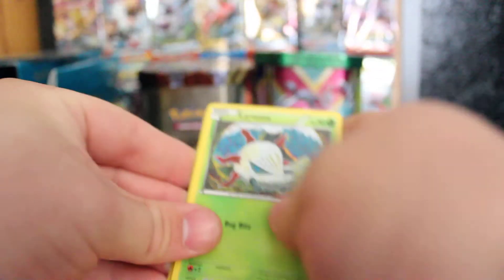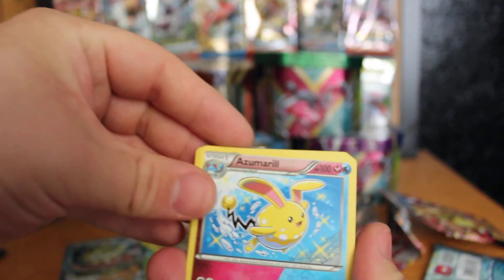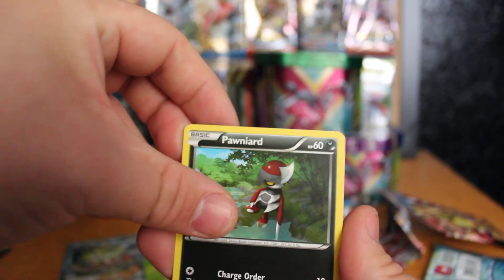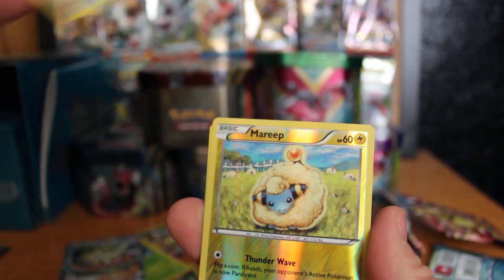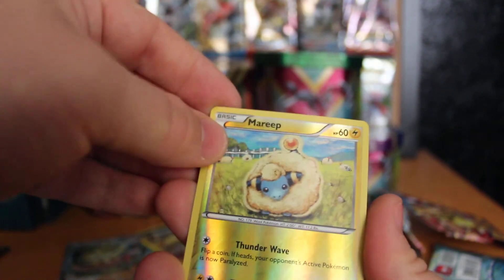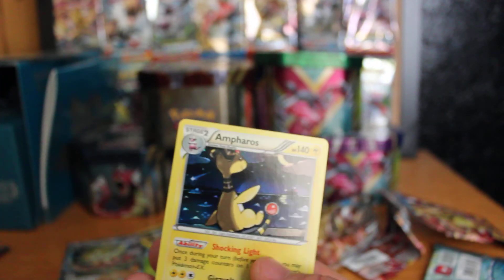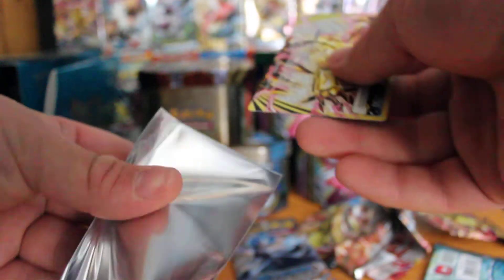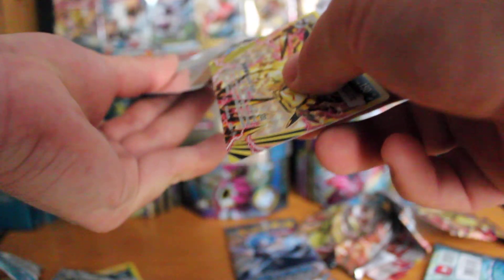There we go — and the final pack. Azumarill, Persian, Flaaffy, Leavanny, Drifloon, Poliwrath, Seedot, Clink, Mareep, Reverse Holo, and an Ampharos Holo — pretty nice card this one to pull. Yep, some really nice cards in this set. We've got three holos out of nine which is not too bad.